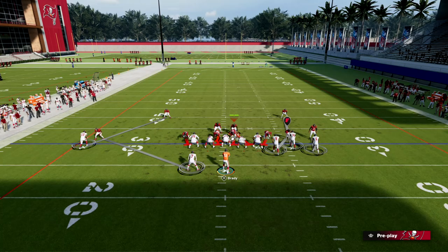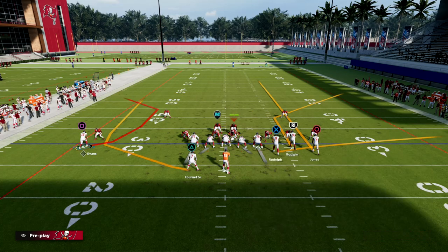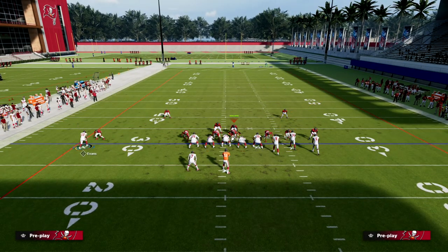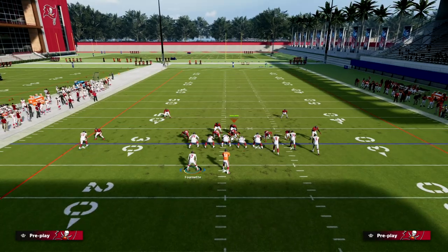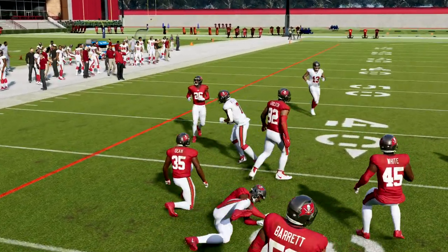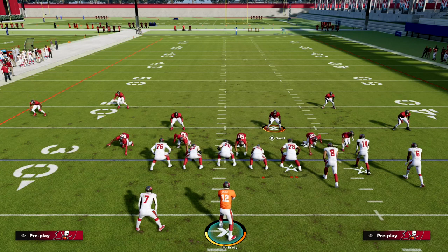With this strategy you get significantly better alignment. Let's say they run a C route, a wheel route, and something on the back side. What you'll notice is that the wheel route — which you can snap-throw a lot in bunch — is now significantly less effective. I'm going to try to snap-throw the wheel and I'm throwing it right into coverage. That's a great way to combat the snap-throw running back wheel routes that are really popular.